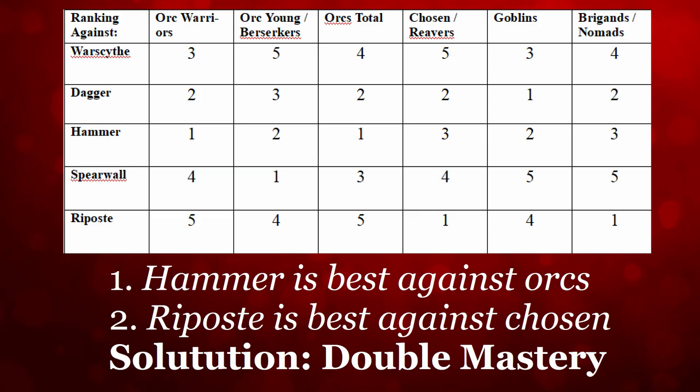The Spearwall was okay against Orcs — mediocre to below average against Orc Warriors, but really good against Orc Young, which averages out. Against Chosen Reavers it was pretty bad — better than the Warscythe, but not great, and you're just doing crowd control. Do not try Spearwall against Unholds, because they can't be knocked back so they'll just run into you and stun you. The Riposte shows a great dichotomy: horrible against Orcs, and really good against Chosen Reavers. The three things I want to highlight: Hammer is best against Orcs, Riposte is best against Chosen Reavers, and the Dagger is second in both of those categories.